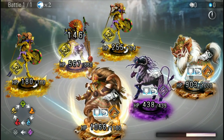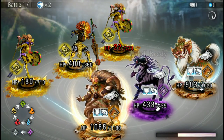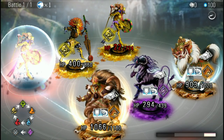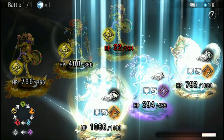The gauge at the bottom left is your special meter. Whenever a spirit has an ability they can use, it'll say 'Skill Ready' above them — you can tap them to pause the battle a bit. I'll use the Invisible Cage on my group here to give them more defense.